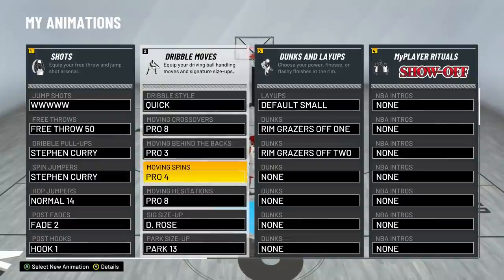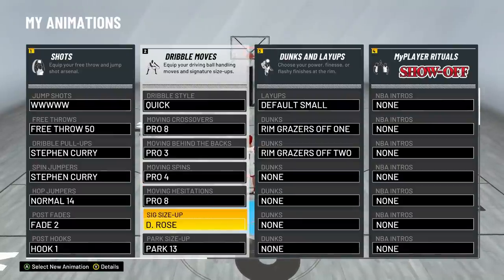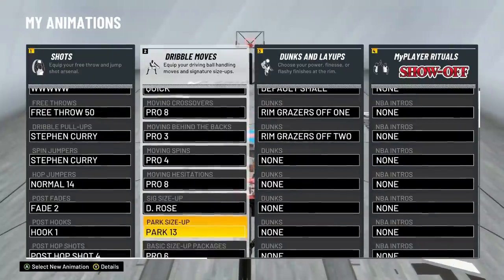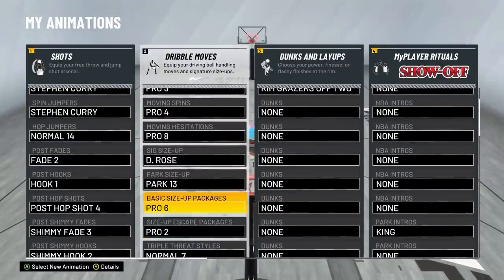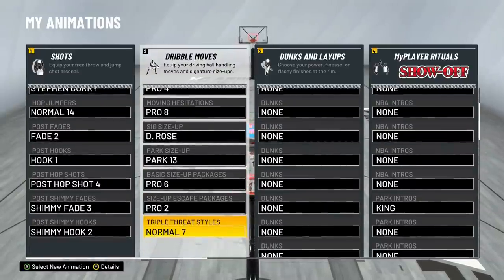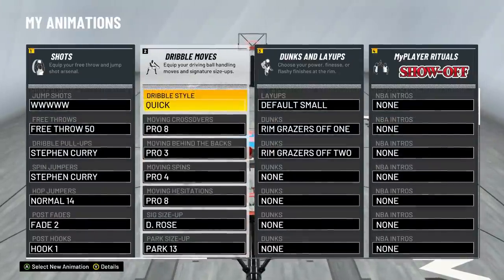Moving behind the back, Pro 3. Moving spin, Pro 4 — Basic 1 is also a good moving spin. Moving hesitation, Pro 8 — Pro 3 is good as well. Six sides of Derrick Rose — Kyrie Irving is another option, but I use Derrick Rose. Park size of Park 13. Basic size of package, Pro 6. Size of escape package, Pro 2 — these two moves are very important for the Curry slide as well. And triple threat styles, Normal 7 — WNBA 2 is good as well. But these are the dribble moves I have equipped right now while I'm showing you guys how to do these dribble moves.